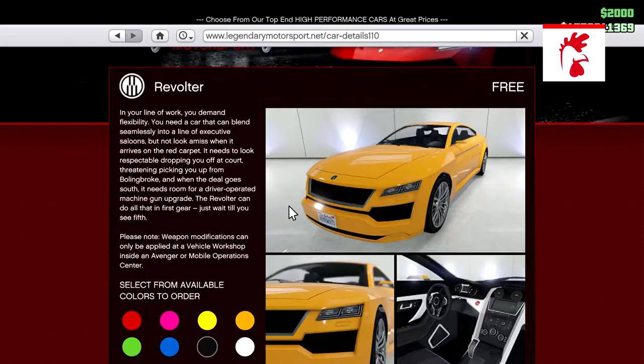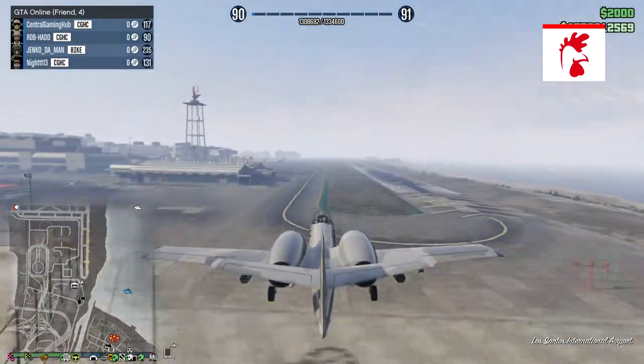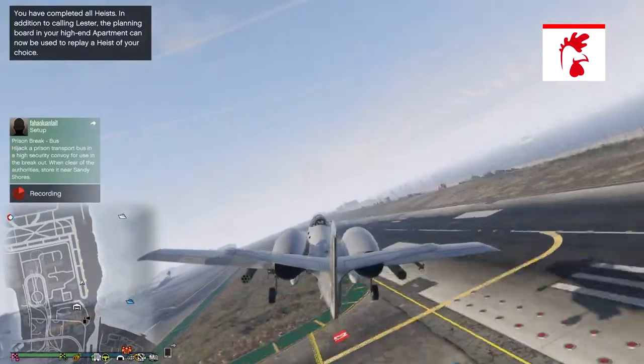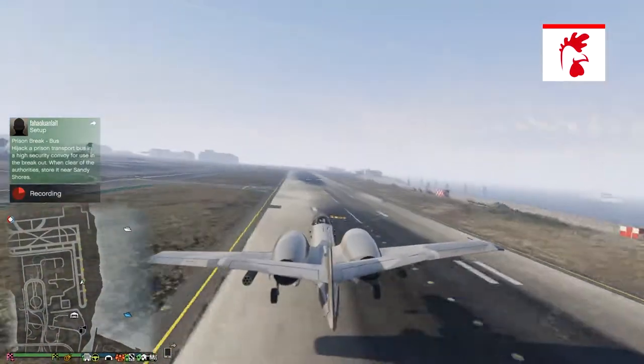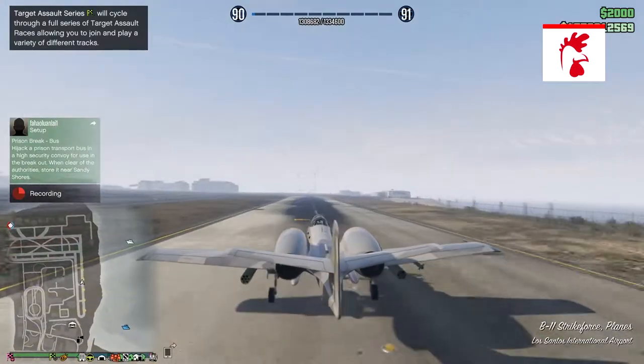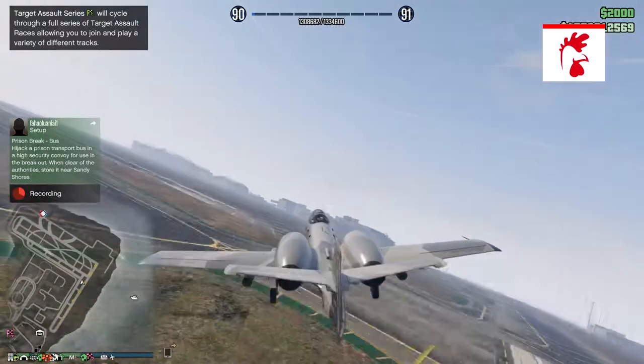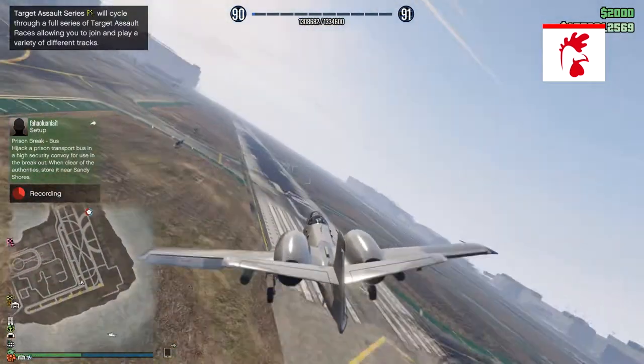There are also guest list rewards this week — a free Night Shark and a free Revolver that you can claim. The Night Shark is a great fun armored vehicle, and the Revolver is a very posh-looking car with machine guns. Both are very cool vehicles worth checking out.